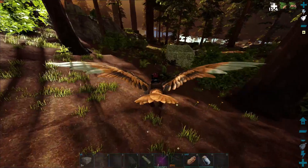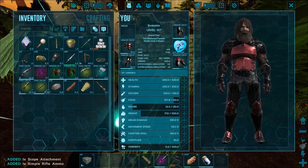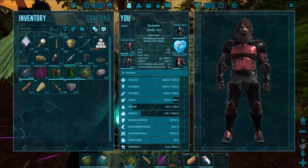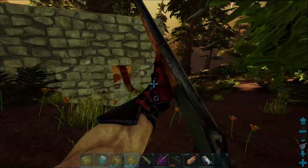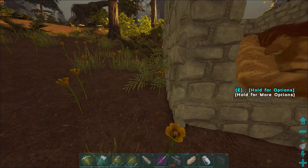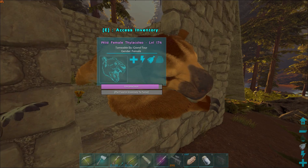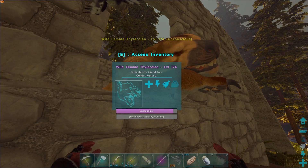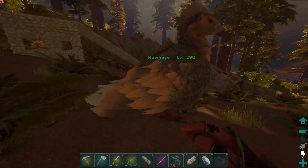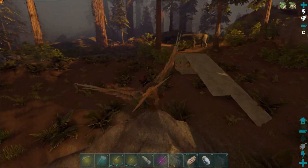It's getting a bit dark in here. Let's grab our tranqs, throw those on, and redo our hotbar here just in case. Okay, now we can trank it with ease. So now we just have to figure out how exactly we're gonna get our hands on some mutton, because that's its favorite food. It's a 174, I don't really want to tame it with anything else. We're gonna head over to the winter biome, hopefully find an Ovis to kill, get some mutton, cook it up, and come back before it wakes up.